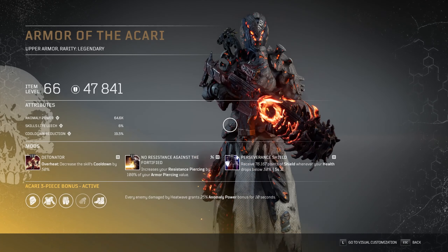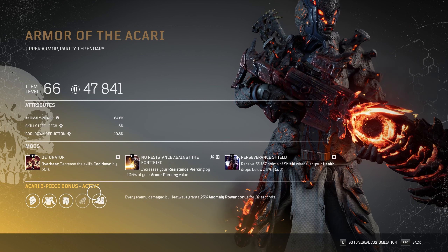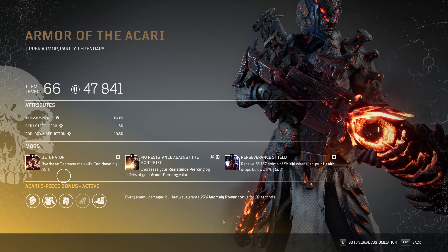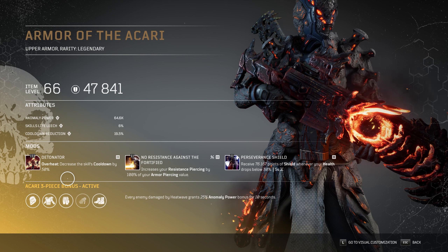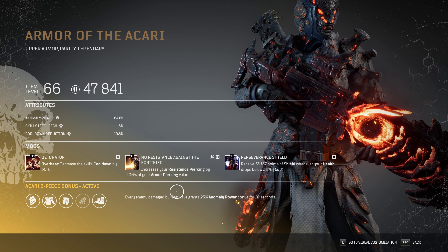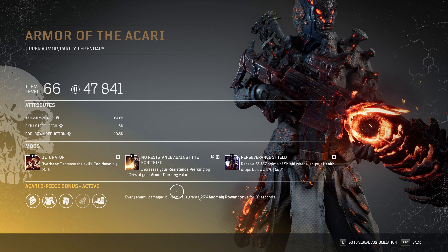For the chest we're using the Detonator, which is a must-use in this setup — 50% cooldown reduction for Overheat, which takes it below 5 seconds to 4.9, which is ideal. We can spam the skill for AOE and single target DPS. No Resistance, Akiza Fortify — the new must-have mod for all Anomaly Power builds. 100% of Armor Piercing becomes Resistance Piercing. Even if you have 30% from your weapon and 10% from the Ascension mod, that's 40% Resistance Pierced and it's more than enough.